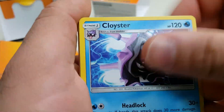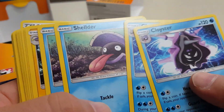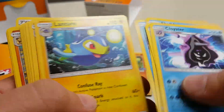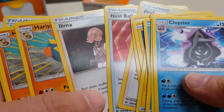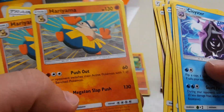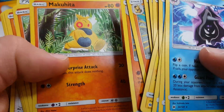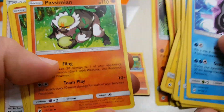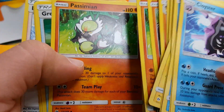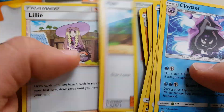Sun and Moon pre-release. I'm just going to go through the cards here. Here we got Cloisters, Shellder, Lanturn, Chinchou, Professor Kukui, Nest Ball, Limalade, Hariyama, Makuhita, Makuhita, and the Passimian, Passimian, Great Ball, Nest Ball, Howl, and Lillie.